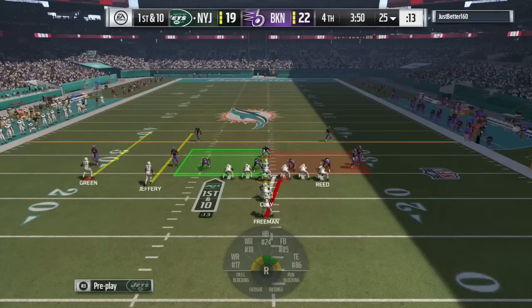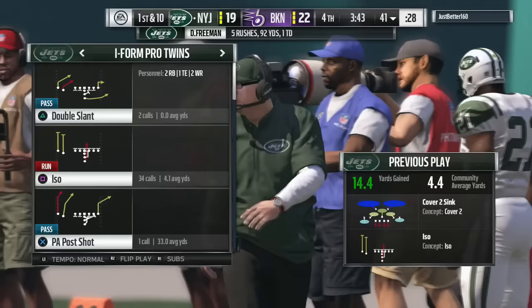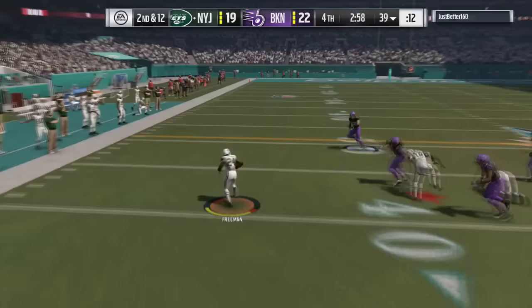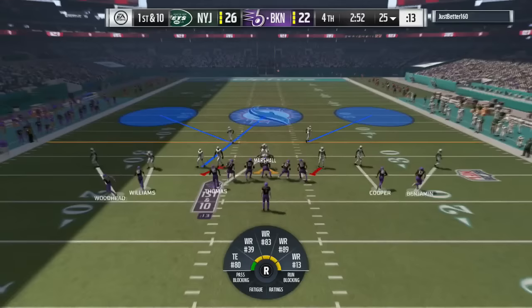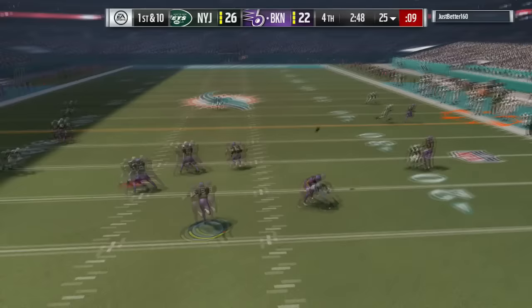Man coverage can be dicey at times because, again, legacy issues with man coverage as far as false tips are concerned — especially out of these compressed sets — creates artificial separation. So that isn't always ideal, and if you're playing someone with a brain it can be very difficult to deal with. They really got to clean up player movement as it relates to man coverage technique to allow us to leverage these routes. That and deep zone coverage closing speed — those are the two last frontiers when it comes to coverage in this game.